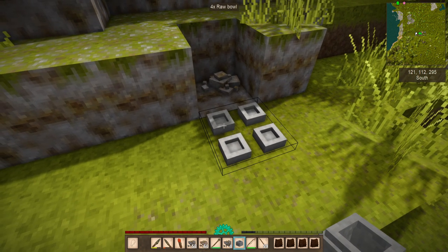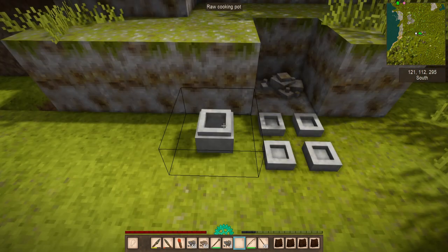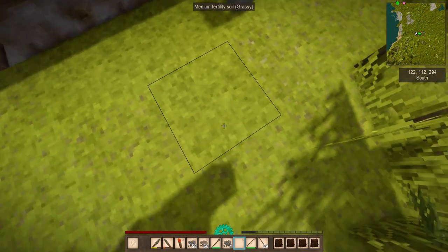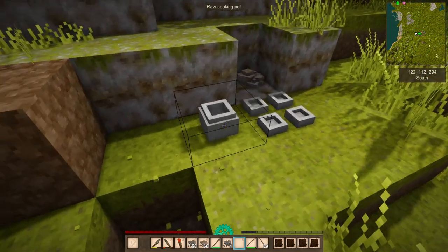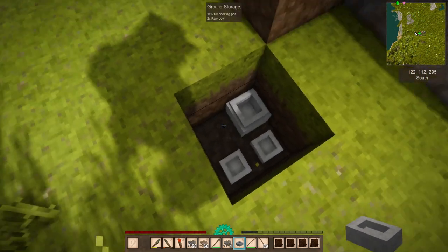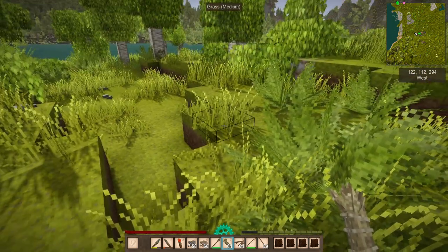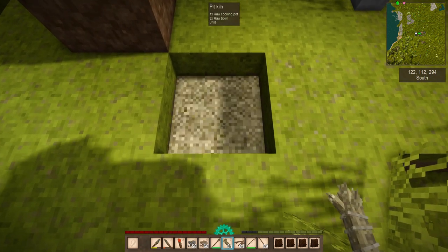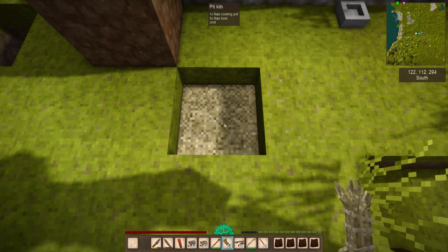We have one raw cooking pot. Between those bowls and this cooking pot, you can get light sources as well as much better food levels. You're going to want to actually cook these in a pit kiln. Pit kilns are basically a pit in the ground that you cook in. You put down the raw items and put them in there just by sneak placing. What you're going to need is a bunch of dry grass, which you can harvest from regular grass with a knife or scythe. You sneak and place the grass until you can't place any more — that's when your pit kiln has started.